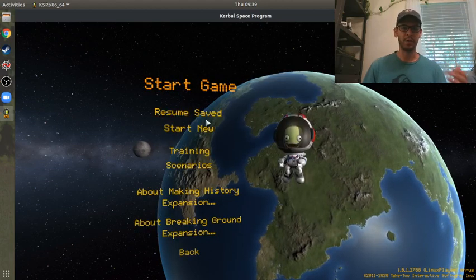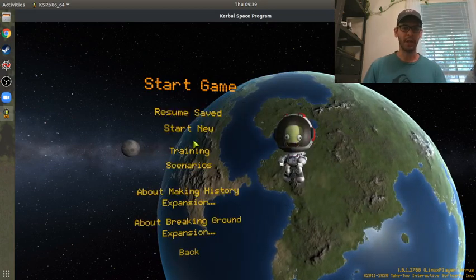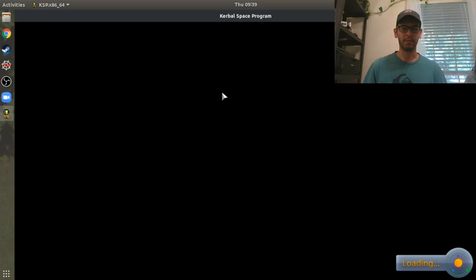But if you go back and start a new game and do Sandbox Mode, I've already had one saved, so if I do Resume Save I'll use this one. So if you go through the tutorial and build the hopper and then launch it, you're going to go to about 14 kilometers.